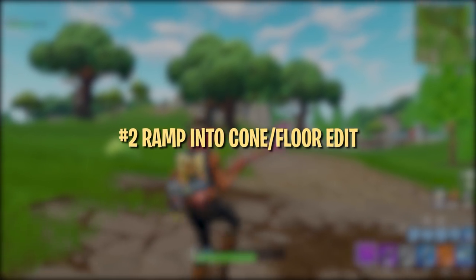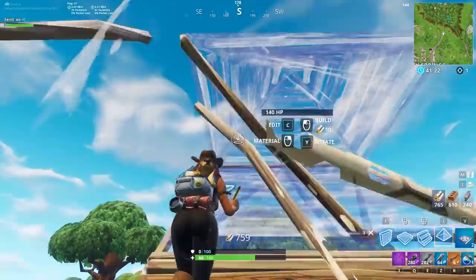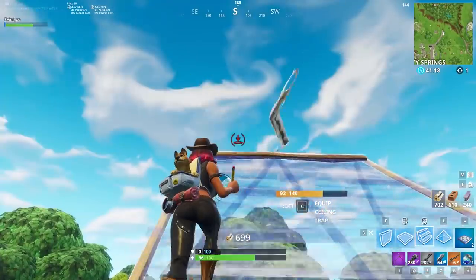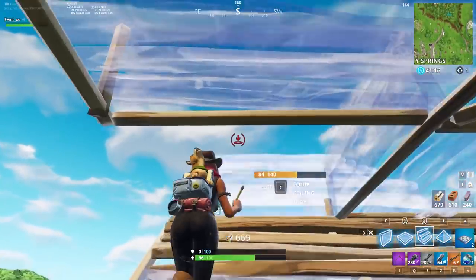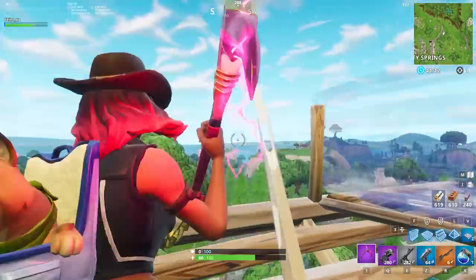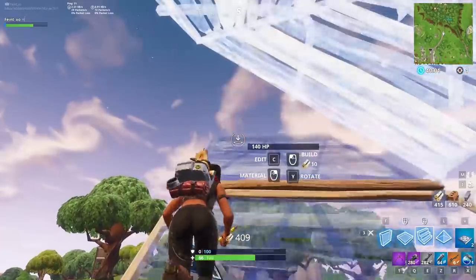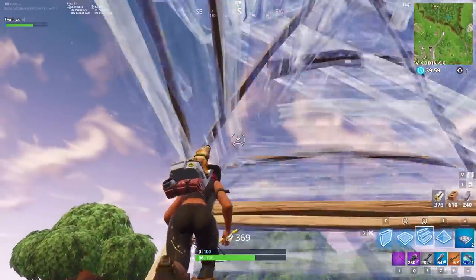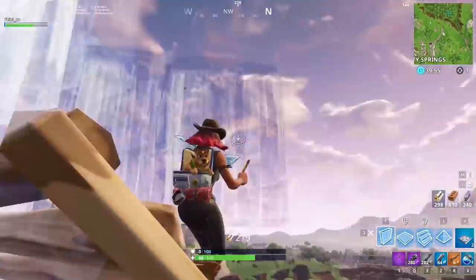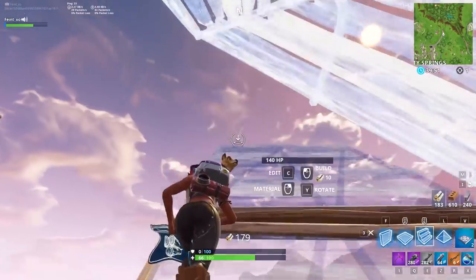The second strategy makes use of quick edits to provide some extra protection. When ramping up, placing a floor or cone and editing through is great for practicing edit speed, and has a couple of advantages in real games. In general, this is a great way to practice quick edits. Ultimately, your goal should be to place a pyramid at every ramp and edit through seamlessly while running. If you can do this, you shouldn't have any problems using this strat in real games.